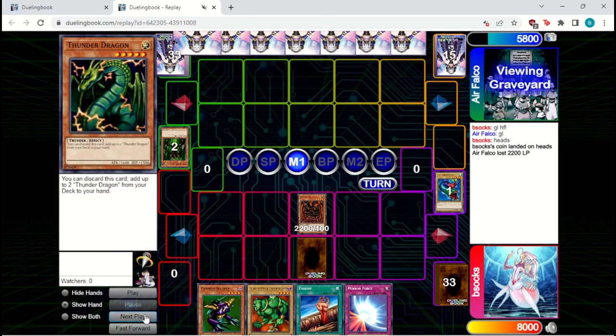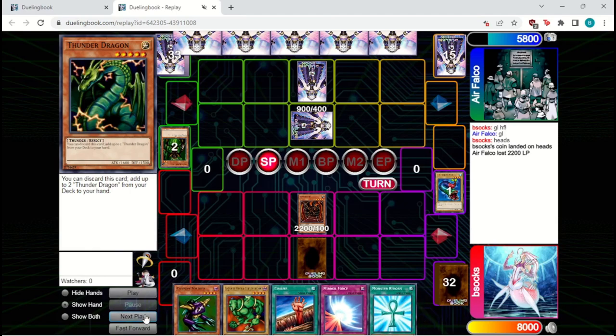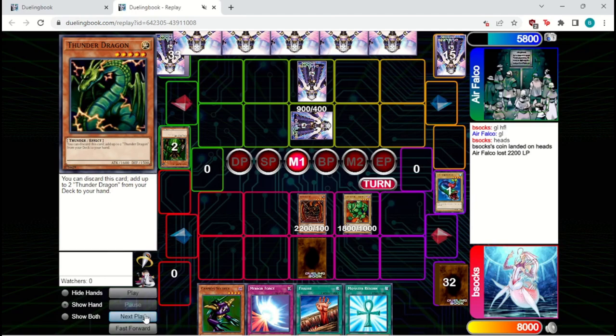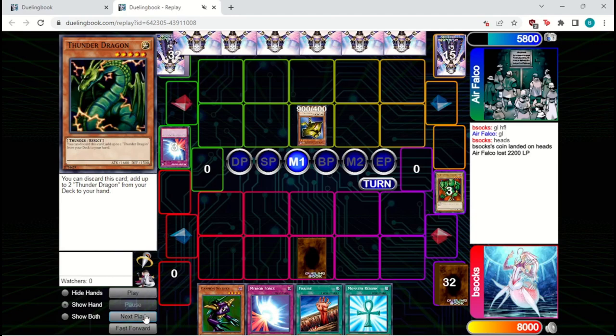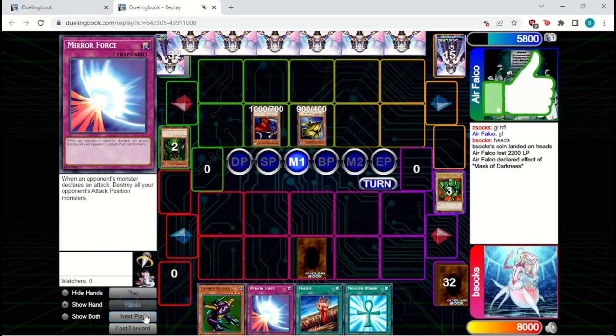We don't want to play into Heavy Storm, so we're just going to pass back to our opponent. We're fine with the board as is. They're going to set one, set another, pass. We draw Reborn, which could be good for later, but we don't quite need it yet. We're going to bring out a Lajin and attack into their set. They are going to Mirror Force here, so we will lose our whole board — unfortunately. But at least they're out of Mirror Forces. Then they flip up Mask of Darkness and get back the Mirror Force, which is a bit rough for us since we have to deal with that again.